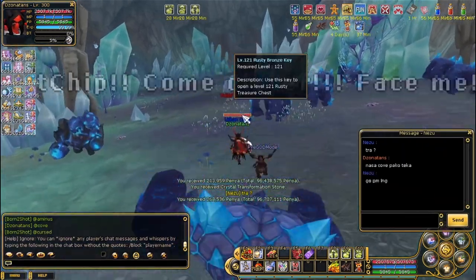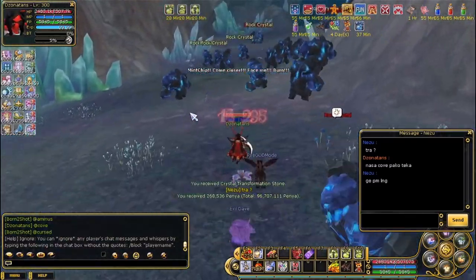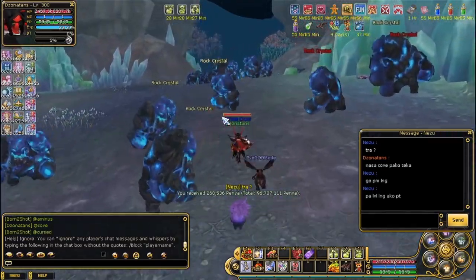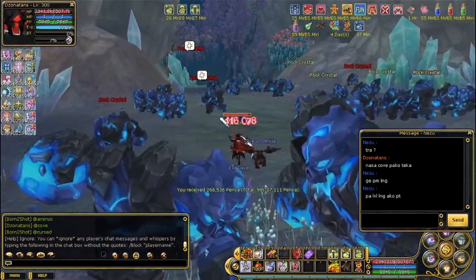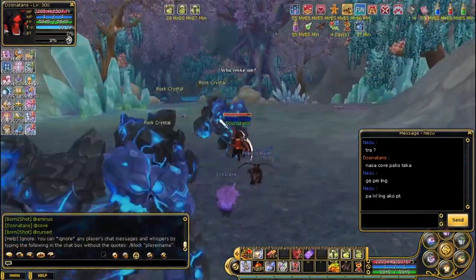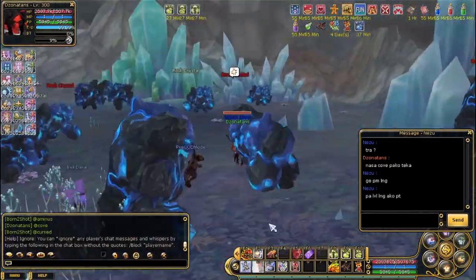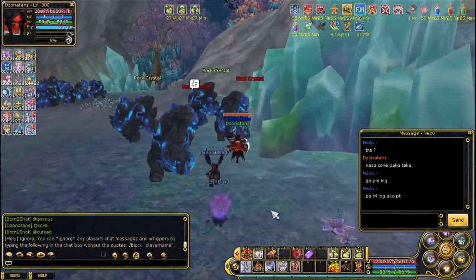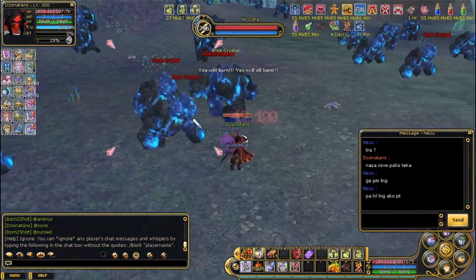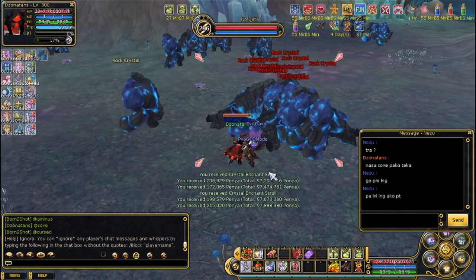If you are a Mentalist, a Mentalist would be good in Cove because you can do both the boss, the mini bosses, and the mobs. Mentalist or Arcanist, they have good AoE skills. I recommend every time you go to Cove you kill all the aggressives because they do drop CES and stones. Even if you just kill the aggressive ones, at least you have something.